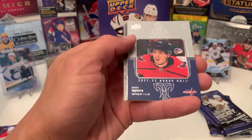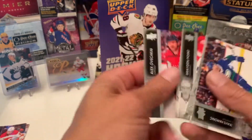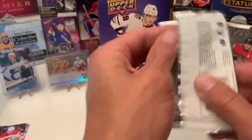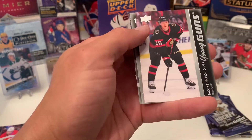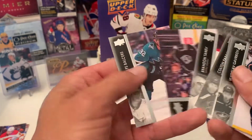We have an Honor Roll of Hendrix LaPerriere. Down to the last four packs here. Young Gun up — Jacob Bernard Docker. I think that's going to be it for the Young Guns.